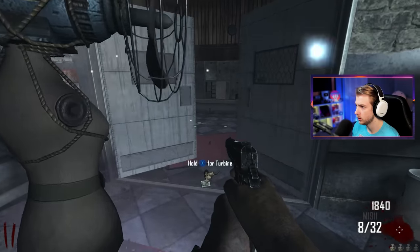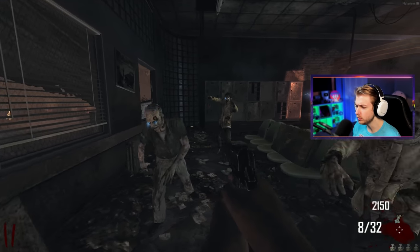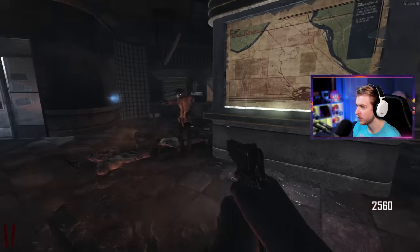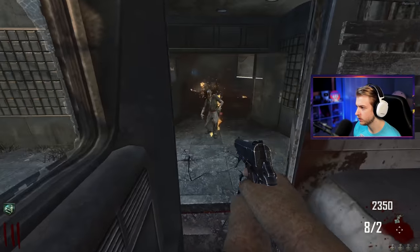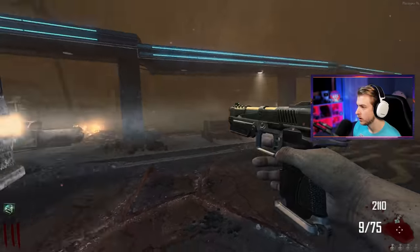Once we get the turbine set, we can open this door to our right. This character is probably the most annoying I've played as. But if I can get Pack-a-Punch on this map, I'm calling it quits — that's all I need. I also found out a few other things: I can grab this pistol after getting some more points.